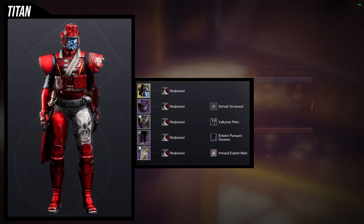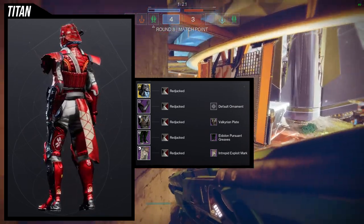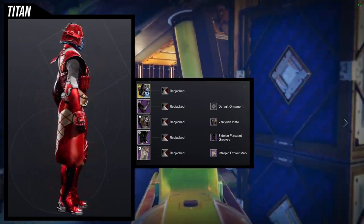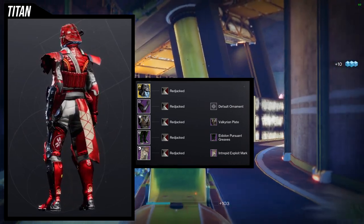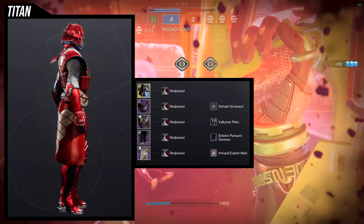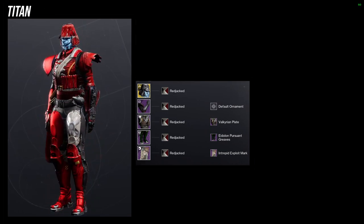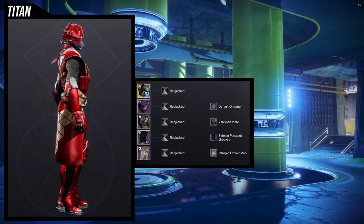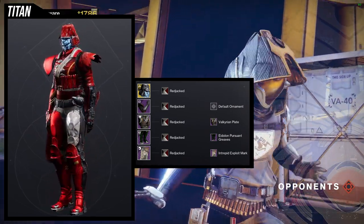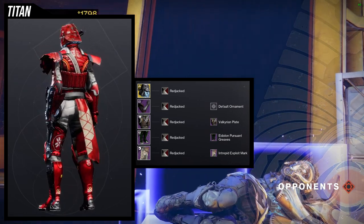That's why I'm using the Valkyrie Plate — it feels heavily Russian considering it's from Season of the Worthy. For the arms, obviously we're using the Unyielding Favor arms. For the boots, Eidolon Pursuant Greaves was an easy choice, and for the mark, Intrepid Exploit again. For the shader, Red Jacked wasn't initially an easy choice but it became one because it turns the Unyielding Favor arms into a single unified red — normally those arms take different colors, so combining them into one red is a great outcome. The right side of the boot has silver which also matches the silver visible on the left side of the arms.